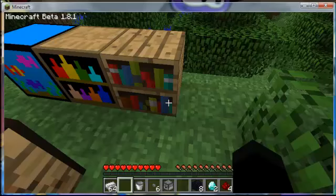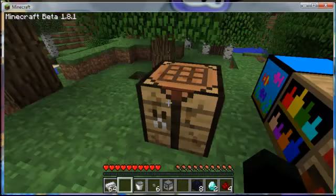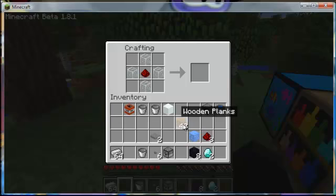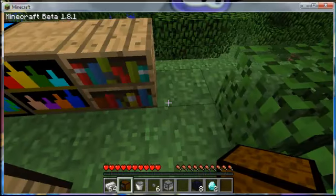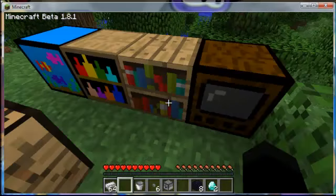The next item is the television. You start by placing four glass blocks, then redstone in the middle, then wood fills the rest. It produces a normal television. Just like the fish tank, the television is going to have animated pictures in a future update — right now it's just a black screen because it's off.